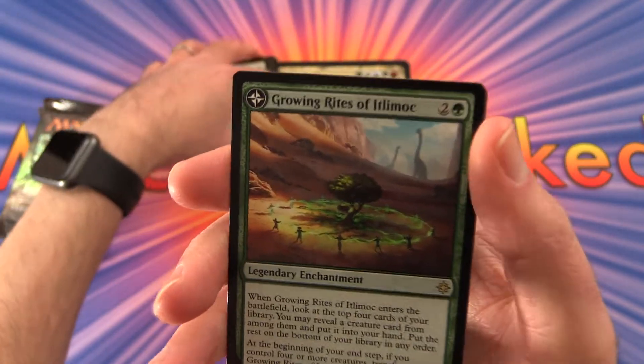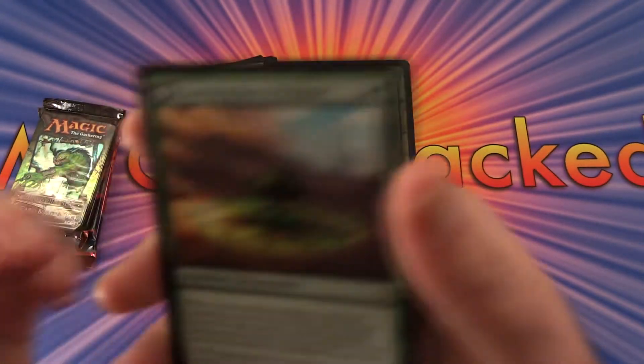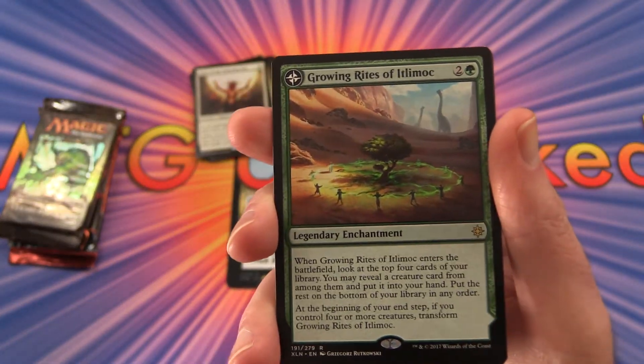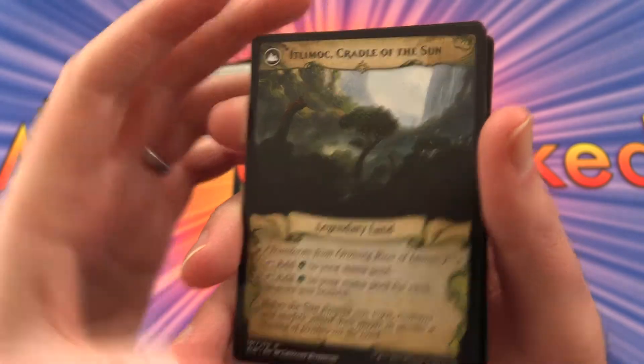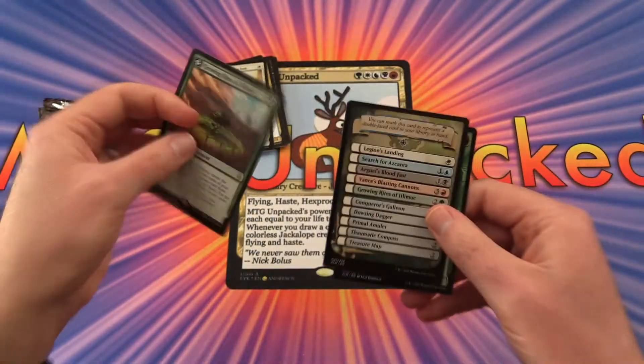Oh ho ho ho! Is that what I think it is? Actually I thought that would be a foil, but it doesn't look like it's a foil. Growing Rites of Iplomach — turns into Iplomach, Cradle of the Sun. Very cool. That was unexpected.